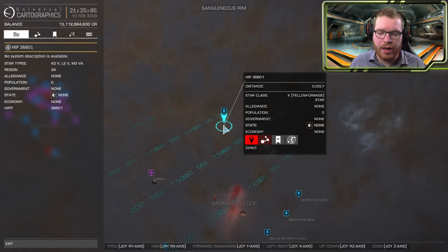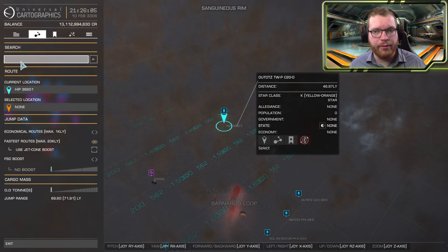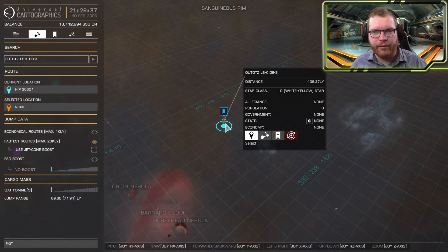Once that is done, head out to HIP 36601. I'll list in the description which system you need depending on what material you are looking for, but for this guide we're assuming you are stocking up on everything. This system is good because you can get 4 materials from it. It's probably the system you want if you are looking for polonium, ruthenium, tellurium, or technetium. If you are looking for yttrium or antimony, head to the second system shown — it's only around 400 light years from the HIP system, and there you can find ruthenium, yttrium, and antimony.